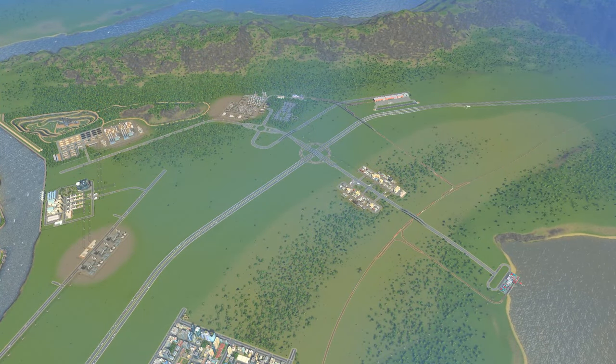I think that'll be the end of this episode — we now have all four outside connections to our city: highway, rail, air, and ship, all of which will greatly benefit the development of our city. Our industry area is still very rough around the edges but it is starting to take shape, and it'll still be a few more episodes before we finish it off. Thank you all very much for watching — let me know what you thought down below with a like, dislike, or comment. If you haven't already, please consider subscribing for more Cities Skylines content in the future.